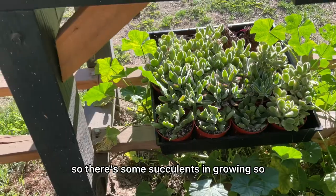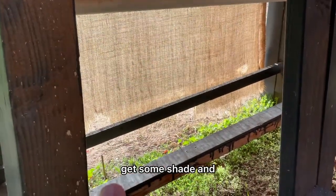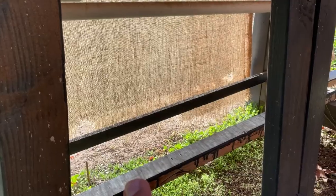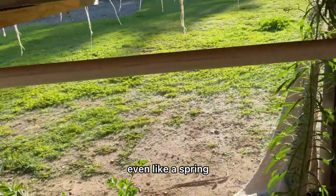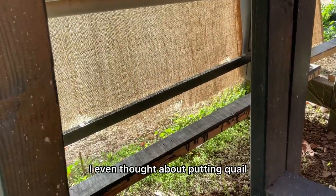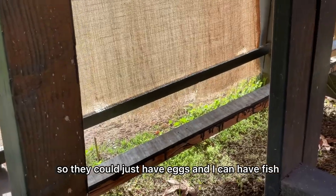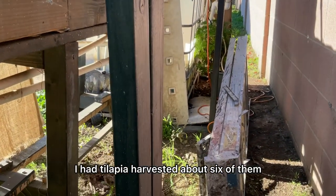There are some succulents I'm growing, and I have a bottom rack too. I could put shade cloth here — say it's summertime and it gets too hot; the succulents don't like all that heat. They can sit here, get some shade, and be watered once or twice a week. I think I can grow a lot of cool succulents and even microgreens in spring at perfect temperatures. I even thought about putting quail cages in there so the droppings fall onto baking sheets. I had tilapia and harvested about six of them at at least a pound each.